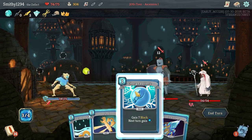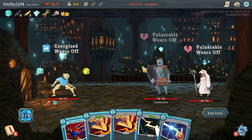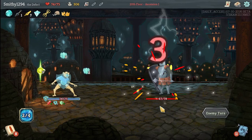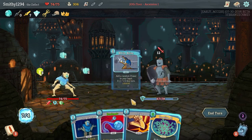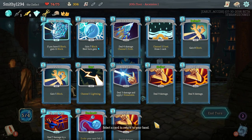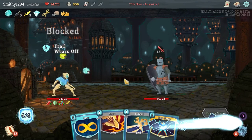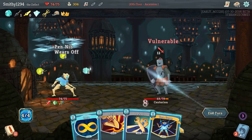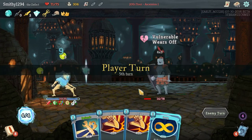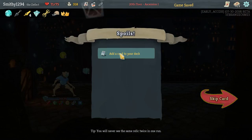This is quite an annoying fight. Tempted to use a Strength Potion, but I'm hoping we don't need it. It seems okay so far. Got rid of the healer, which is the main thing. We have ridiculous amounts of energy. Is anything good we can play? Not really. The strongest is this. Not too bad — Boot Sequence is great.